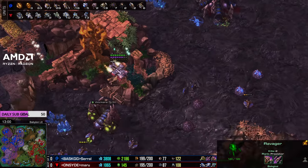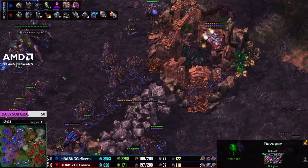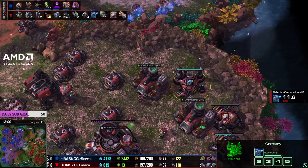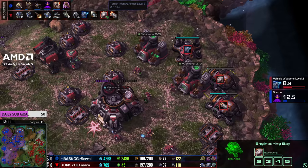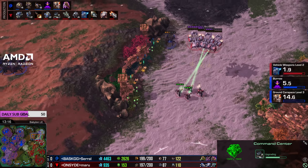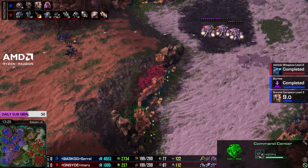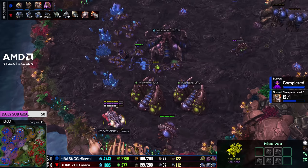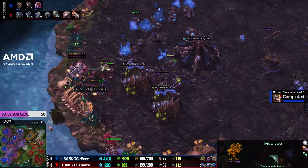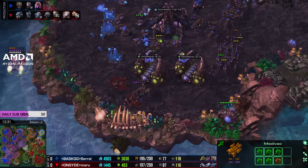Serral should probably be trying to cover the entire map in creep spread as well. It does feel like this game's slowing down - from what may have been an early advantage, now we're seeing Maru gear on up. He's got plus two vehicle weapons on the way, he'll start plus three soon. He's got 3-3 bio, two more factories, extra orbital commands he's using to choke up the approaches on the map. Very nice play here by Maru. Serral has the bigger bank though - natural with the early game going Serral's way.